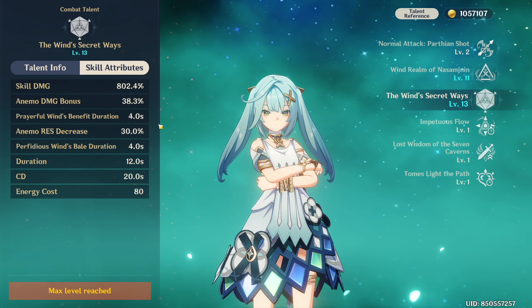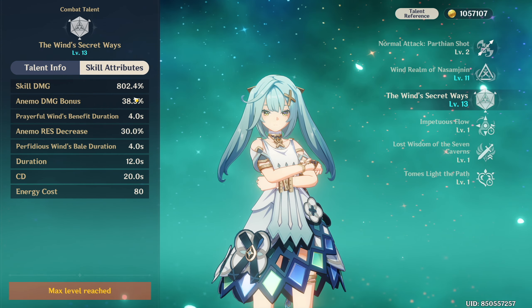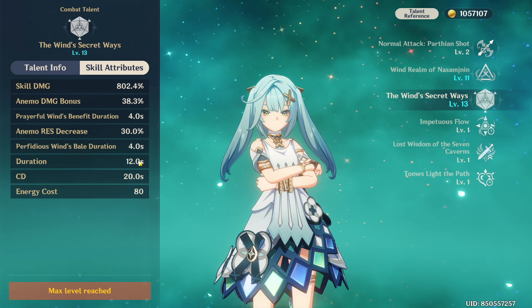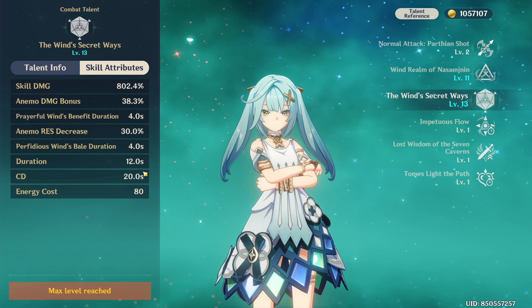This burst has an okay damage multiplier of 802.4%, which is good for crit builds. It has a 12-second uptime at C0, extending to 18 seconds at C2, with a 20-second cooldown.